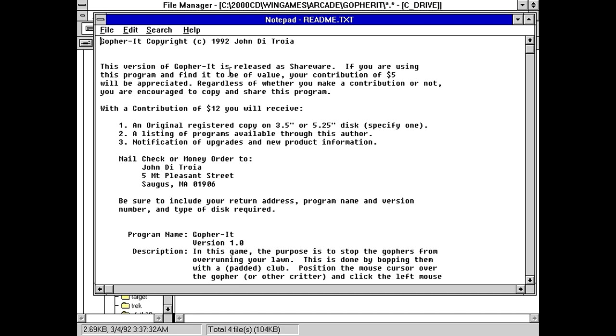Looking at the readme here, it seems this game was made by a John De Troia, and it is released as shareware with a registration fee of $5 or $12 if you want to get a disk with listings of programs and upgrades.